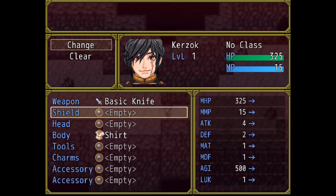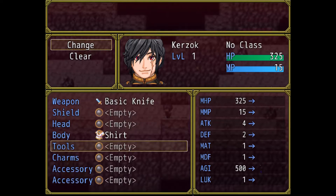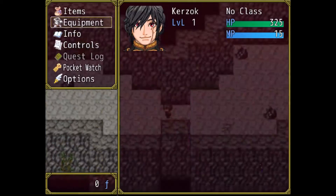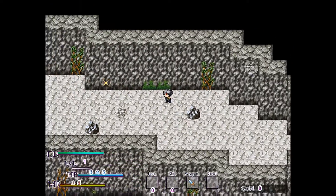Let me equip my stuff. I have a basic knife. Let's see if there's anything else — oh, there's a lantern in the tools section. I'll equip that. Kind of glad I equipped that, it's already useful.